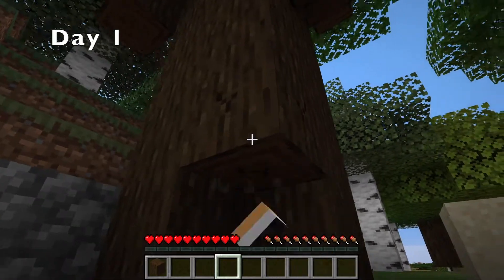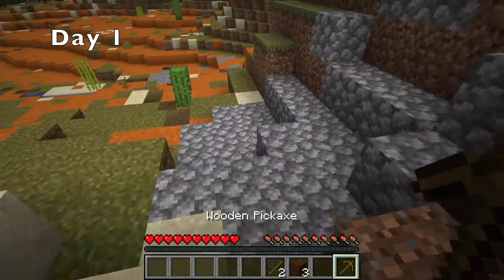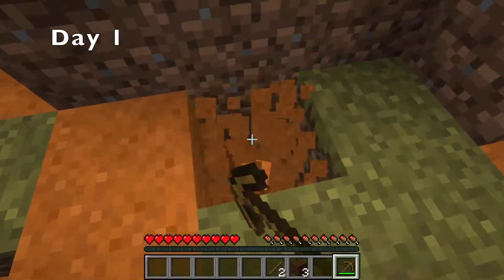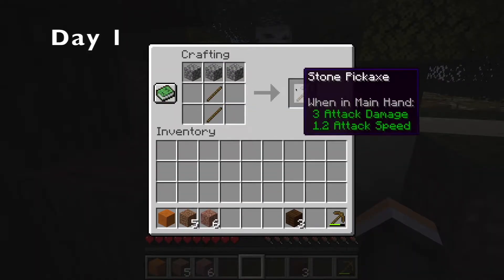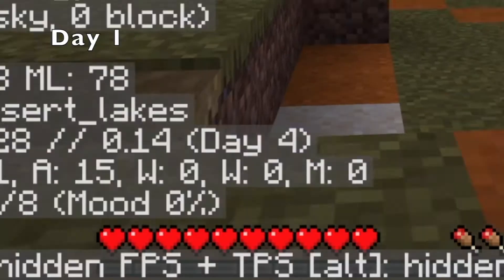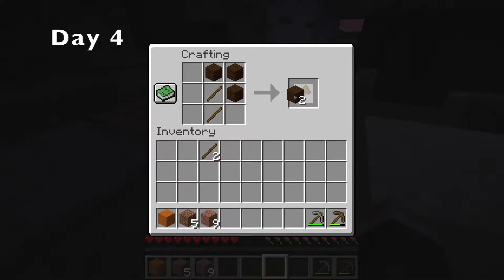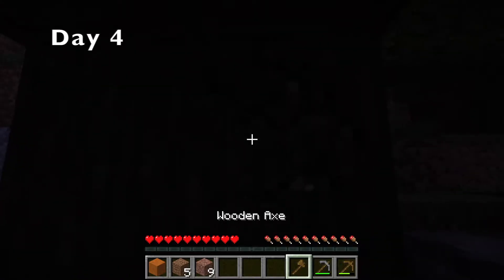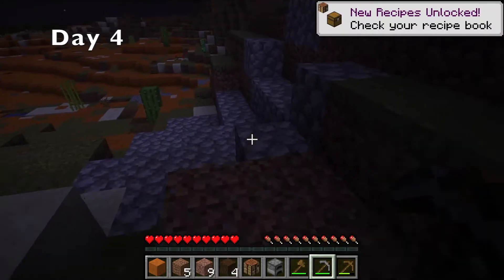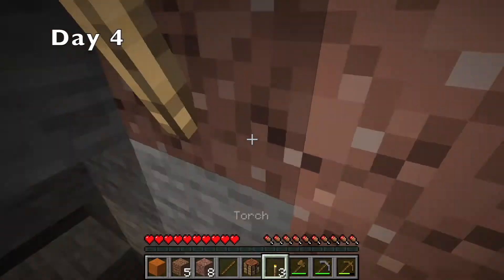Day 1 started off as any normal Minecraft let's play, just chopping some trees. I made some basic wooden tools and then started on a little hole. A little bit later, I got some stone and made a stone pickaxe. But then I checked F3 and realized it had taken me so long to set up that it was now Day 4. I made a furnace and an axe and continued deforesting the Pikes Peak area, but it was getting dark so I packed up and headed into my little hidey hole, which was going to be my mine pretty soon.